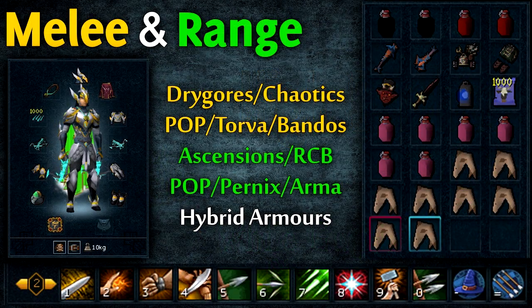For the inventory and gear setups, I have three different hybrid setups — here's melee and range. You can obviously downgrade from the drygores and chaotic weapons if you need to. I recommend using hybrid armors instead of switching between two armors because it is a little easier, but I put the separate armors because they offer more DPS and usually more defense than the hybrid armors. It's really up to you. You can model your inventory on mine and change it up depending on your needs — downgrade if needed.